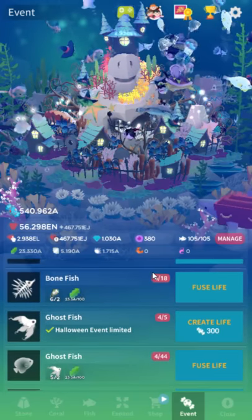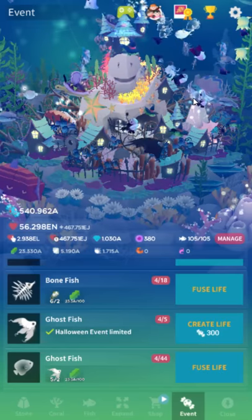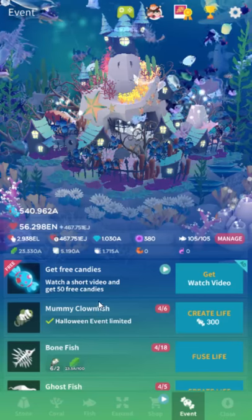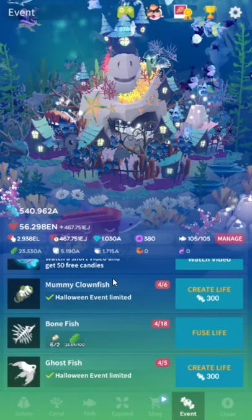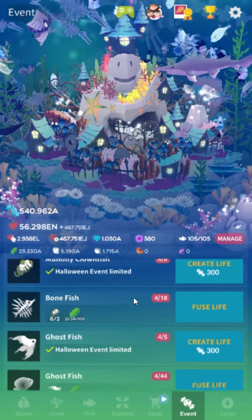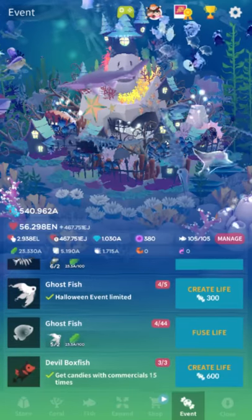That really helps out a lot and I did get to reduce ads on my site. So hopefully at some point we can remove all of them. Anyway, fish list — first we've got the mummy clownfish. That's just our basic cheapo fish. You're gonna need five of those for a different fish later down the line, plus they're one of the good fish to make a bunch of to meet requirements.